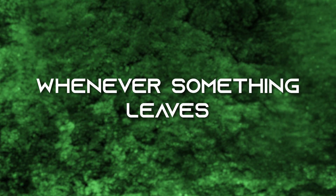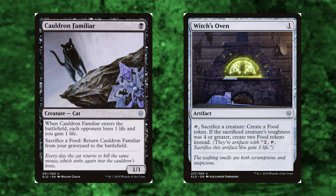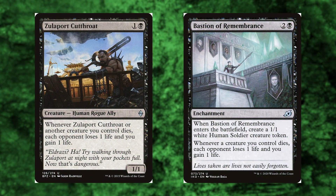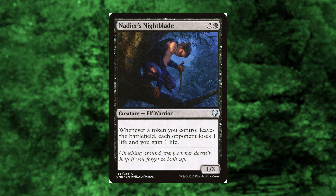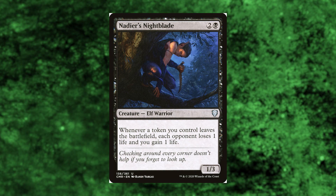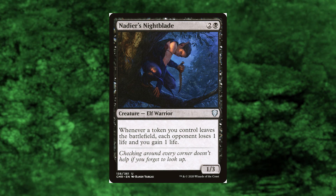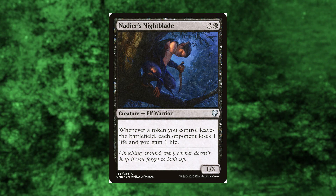Whenever something leaves — and this is where things start to get interesting. Cauldron Familiar and Witch's Oven — I had to include this combo, it's too good not to, and it helps with our buffet just a little bit. Zulaport Cutthroat and Bastion of Remembrance will pair with Cauldron Familiar as well, and there's really not much else to say about these. And Nadir's Nightblade — this is probably the best combo piece in the whole deck. We can eat our food which triggers this, and it'll pair very nicely with Krark-Clan Ironworks. All our sack outlets do just that with Nadir's Nightblade — we'll deal a ton of damage and gain a ton of life at the same time.